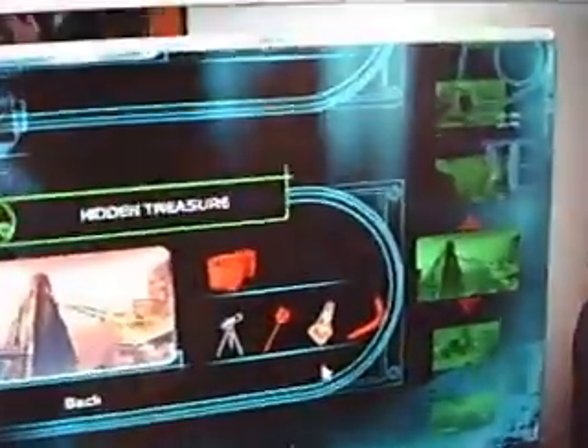Hello and welcome to the Wally Walkthrough. Today we have Chapter 5, Hidden Treasure.